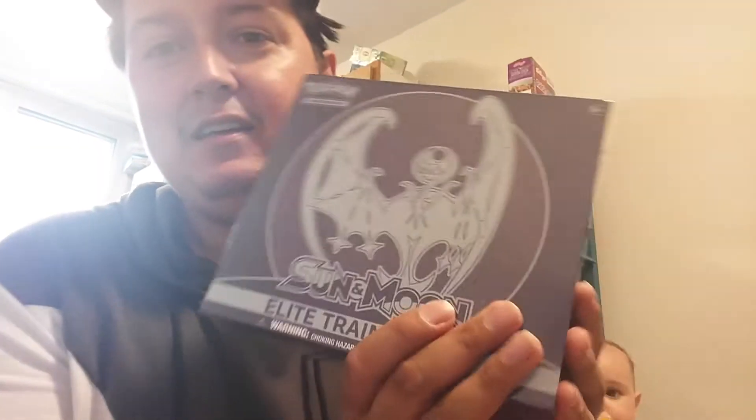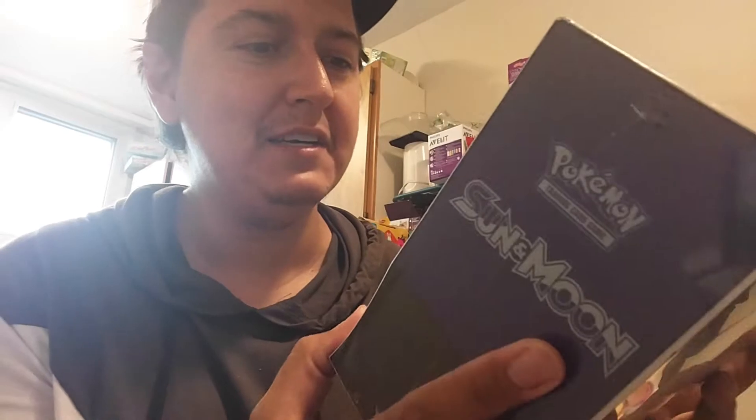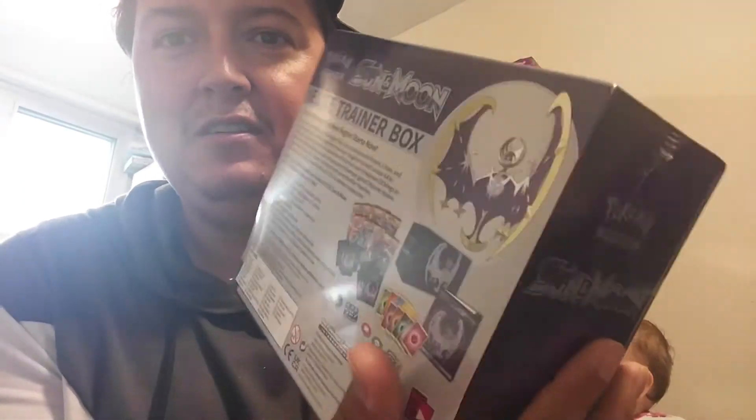Anyways, that's enough of that. Let's get into the new product that we're going to open up. It's not really new, but it was reprinted, which is awesome because I wasn't collecting Pokemon when it actually came out. I got back into Pokemon. It's Unbroken Bonds — that is the Sun and Moon, this is the Moon one, Elite Trainer Box. So you get eight packs in it. It's a pretty cool box. I would keep it sealed, but I really want to open it.